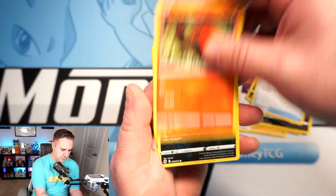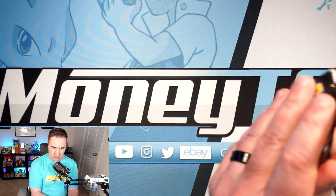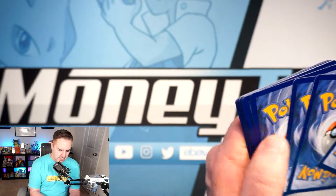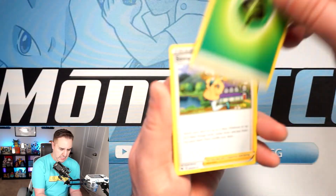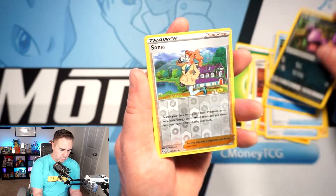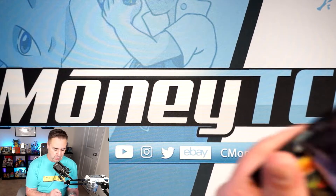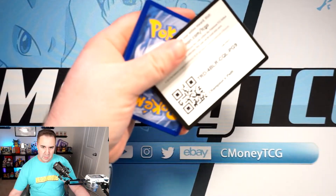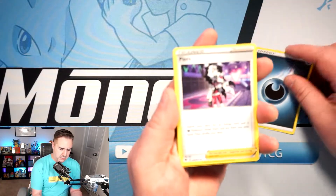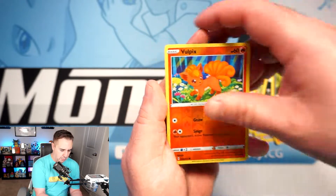First pack: Zigzagoon, Trubbish, full art Sizzlipede, Purloin, and a Galarian Obstagoon — about par. There's your code card. We will be announcing the winner of the Vivid Voltage Elite Trainer Box this week, probably Friday or Saturday. So stick around for that — it's going to be a lot of fun to get a Vivid Voltage ETB in the hands of one of you guys.